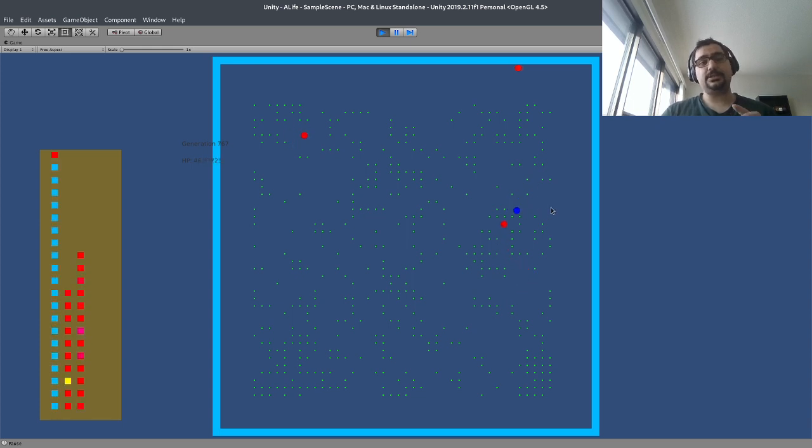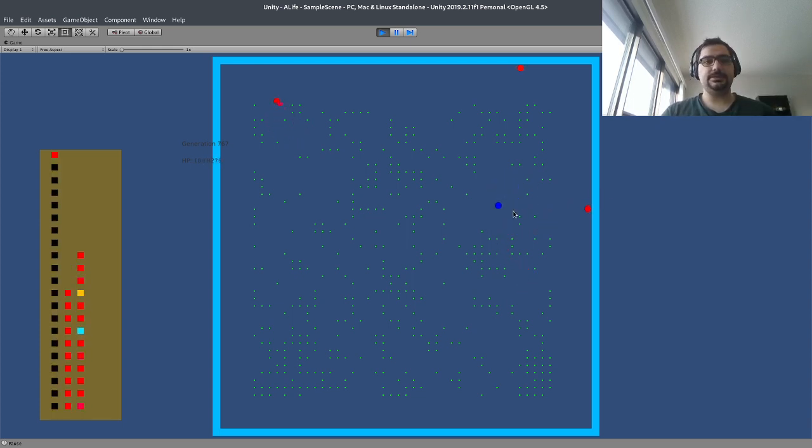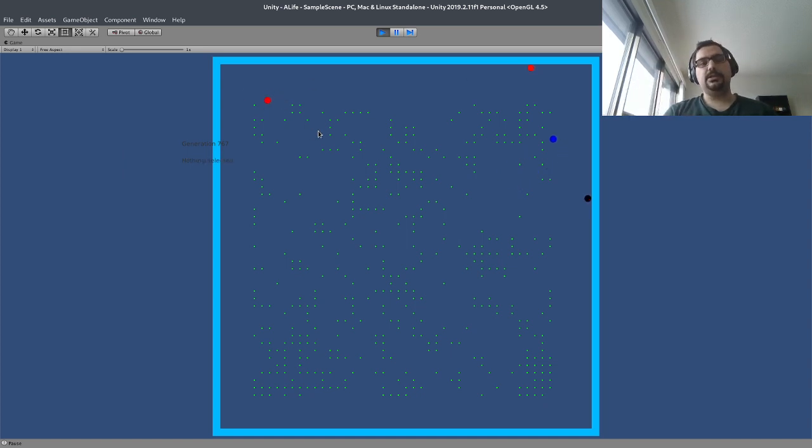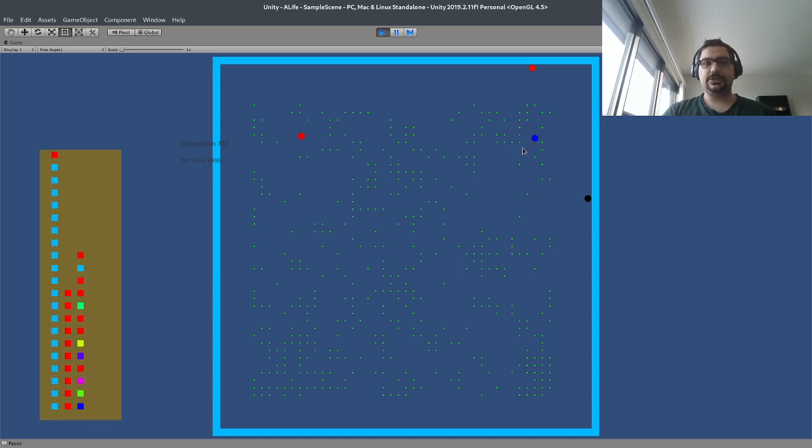If they could see how much health points they have left — for example, this one has 100 health points but it doesn't know that. It doesn't matter to it if it's going to die in the next second or live for a long time. Also, someone pointed out we're not clearing the memory of the cells in each generation, so a cell in the next generation has access to one random memory from the previous generation, which I think is okay. And wow — this one has 500 HP. We need to cap the HP too.